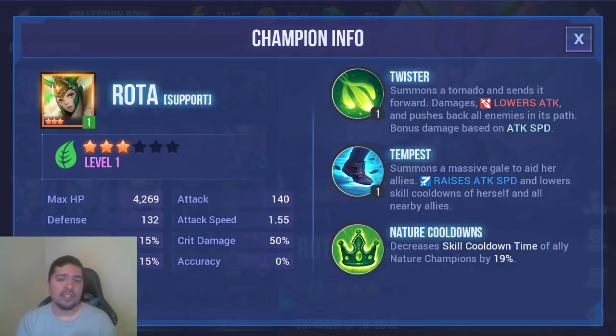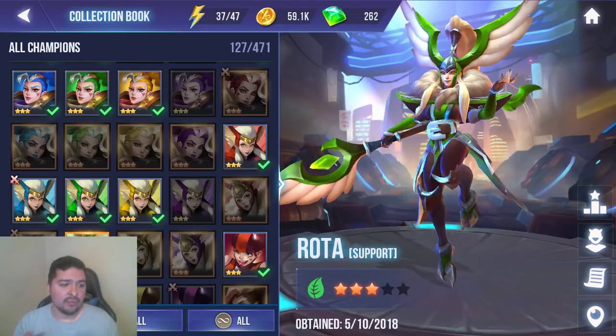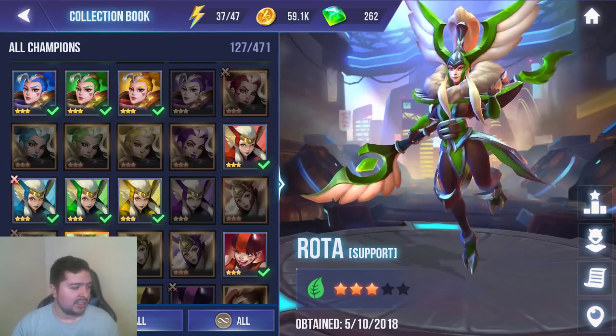On top of that, Rhoda ascends into a leader ability that decreases skill cooldown time of allied nature champions by 19%. You want to bring nature champions into Elder Dragons 10 because he's a water type and nature counters water. You can bring water types — they just won't benefit from her leader ability. But if you have a water type you want to use, of course you can.